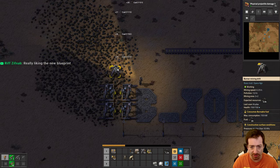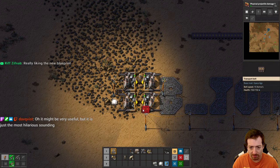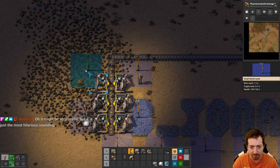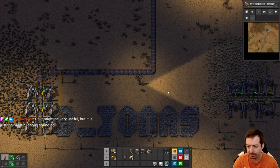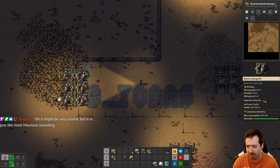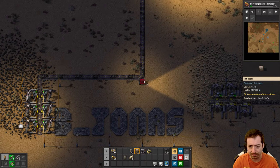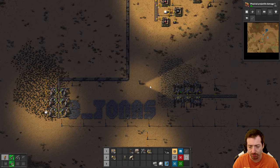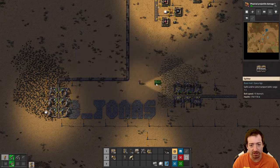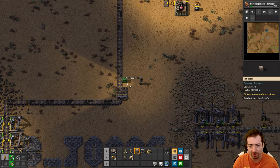Let's get some real coal mining going. We got stone, we got coal — that should be plenty of coal, right? These mine two per second, and coal is four megajoules still, so that's eight megawatts total that they can generate power for. I don't have splitters. Power used to be only 50% efficient, but that's not a thing anymore, so no need to worry about that.